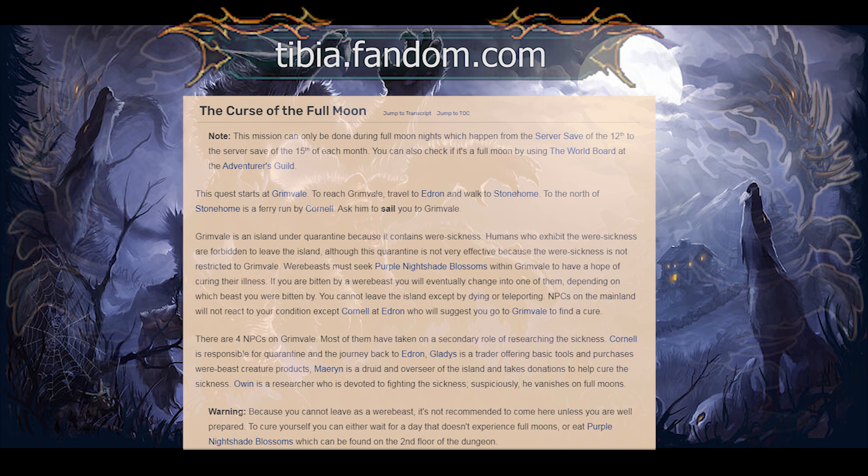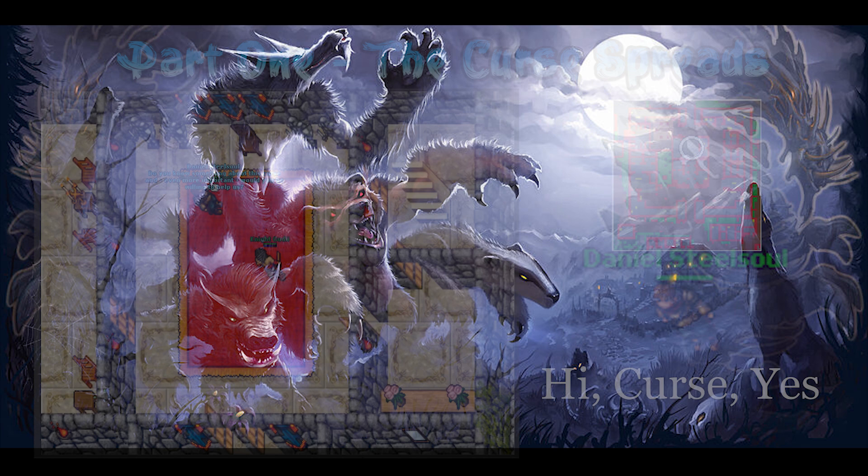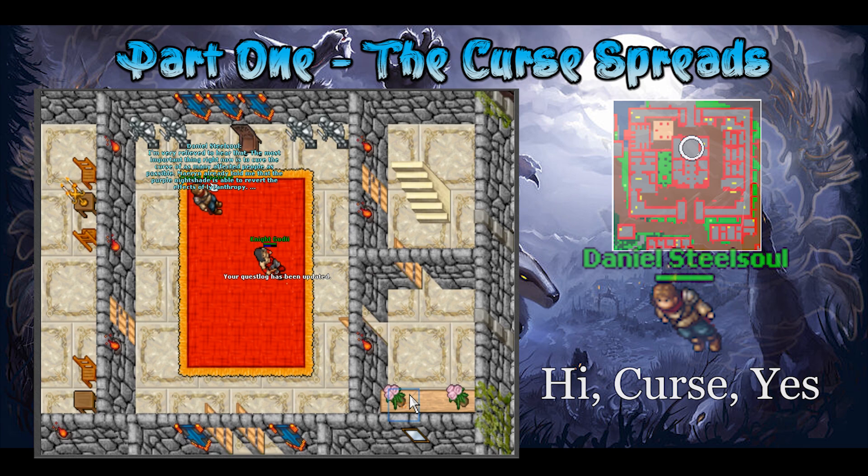The curse of the full moon part is only needed to fight Feroxa, which spawns between the 12th to the 15th of each month — that's optional and won't be covered here. To start the quest, head to Edron and talk to Daniel Still Soul, say hi, curse, yes, then head to the ivory towers and ask Mylos about it as well.